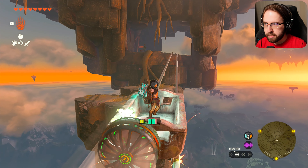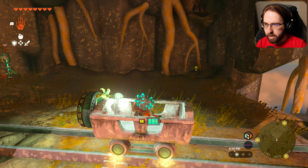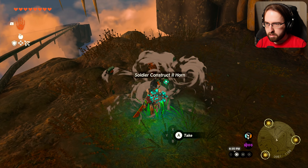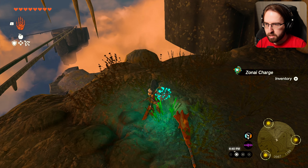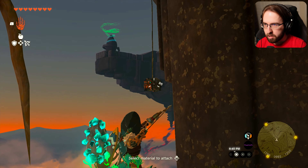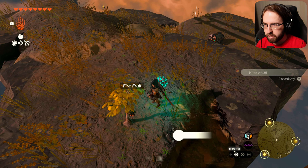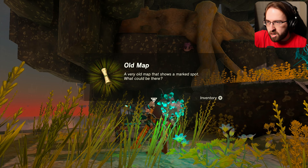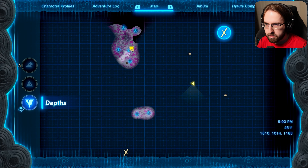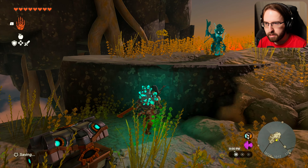We got some stuff here. We got a chest that's hanging by a thread. Zone I charge — so if I shoot this, will this fall? I just fell right onto there, that's what I needed to do. It's a map — probably something dealing with the depths. Way up there to the northeast. So we have two locations that we need to go to next time we are in the depths.